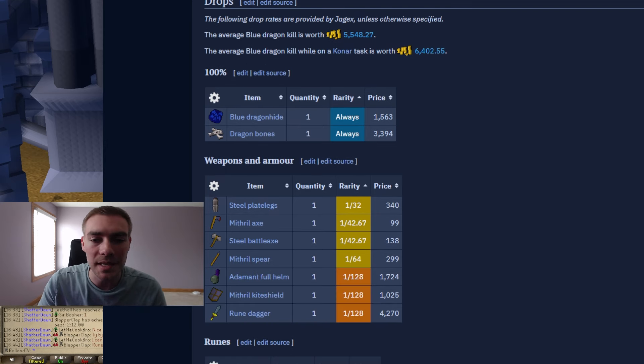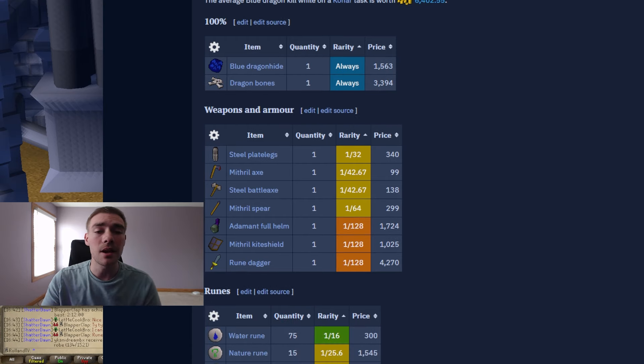As far as the drops go, the average drop is 5,548 GP. However, if you're on a Konar task it does say that they are 6.4k just because of those brimstone keys. As far as the 100% drops go, you get a blue dragon hide and dragon bones every single time, which right there is basically your 5k. That's always nice — if you're an iron man, killing blue dragons is a classic way to get your prayer up, although you can now just AFK mine on Varlamore.